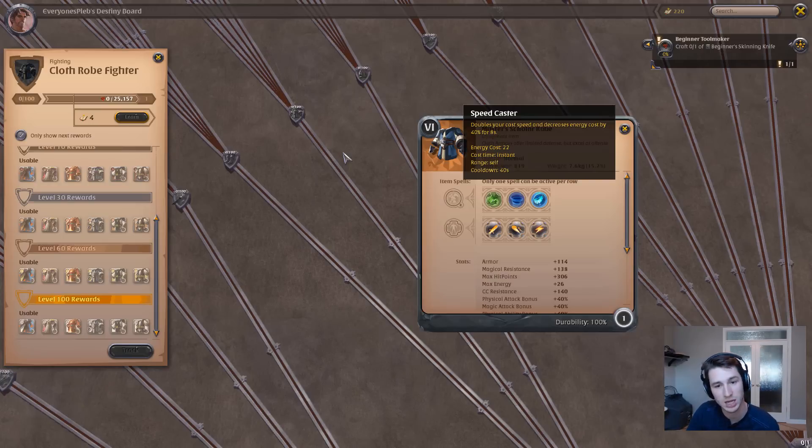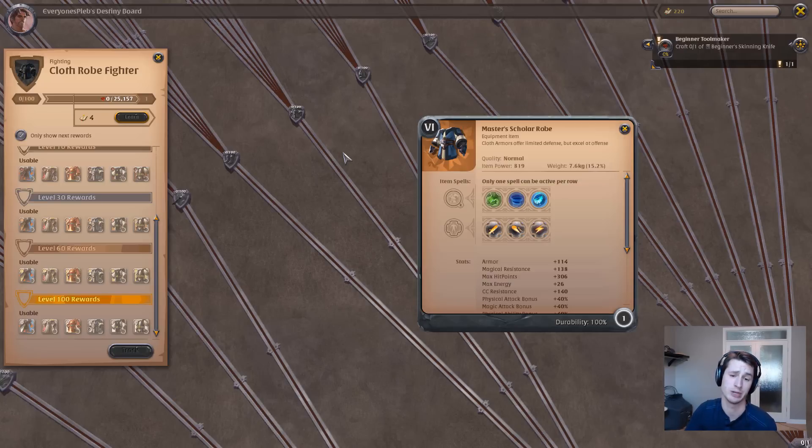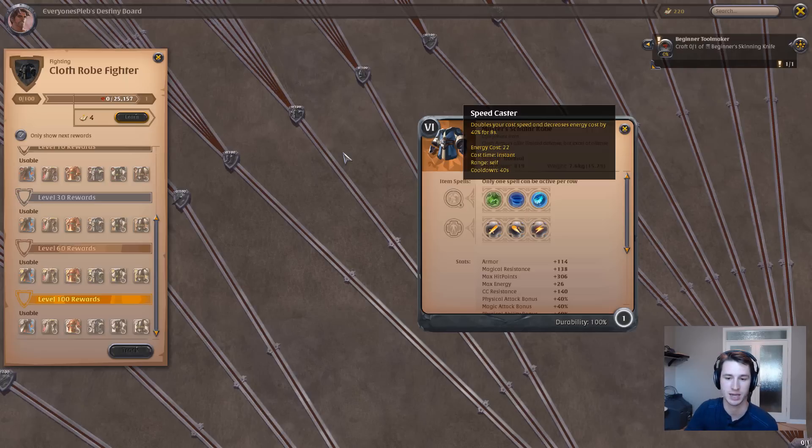Speed Caster gives you that 40% cast speed increase for 8 seconds, so you can drop a lot of HP onto your teammates in a short amount of time — in case your tank is low, your DPS is getting focused, things like that. You can really boost your teammates' health immensely as well as your own. If you're being focused and need to pop a lot of heals on yourself to sustain, it's the perfect opportunity to use Speed Caster.